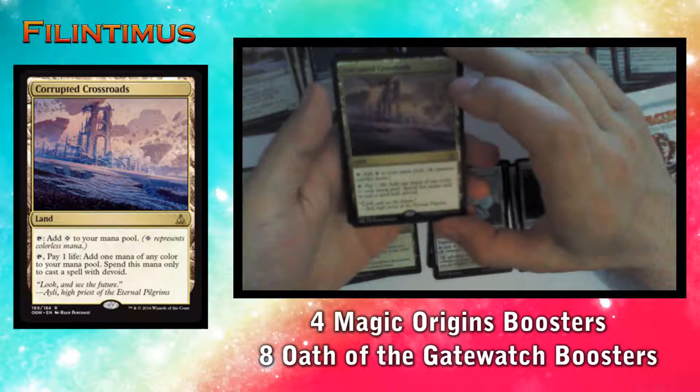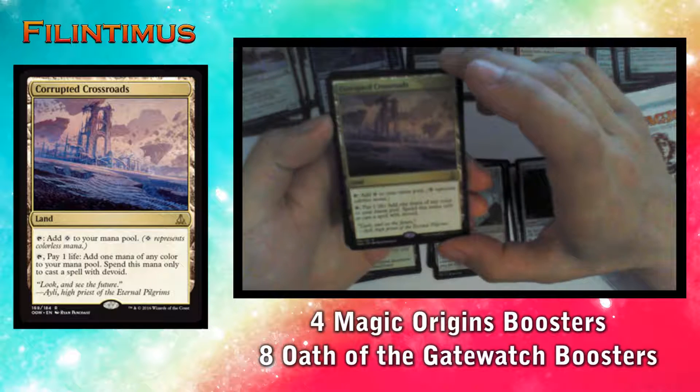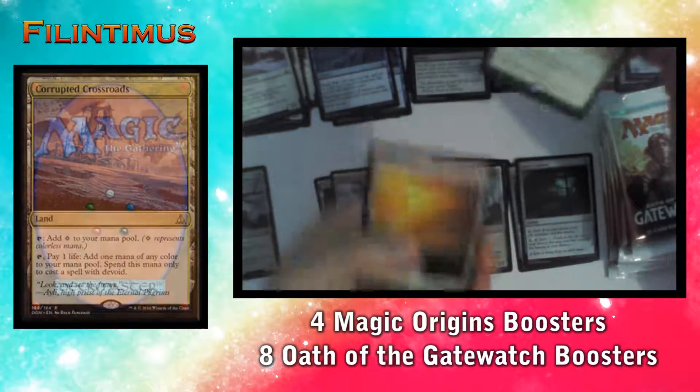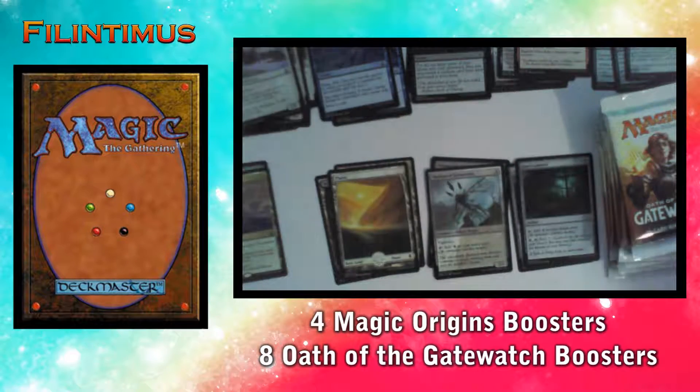Corrupted Crossroads: tap, pay one life, add one mana of any color to your mana pool. You may spend this mana only to cast a spell with devoid. Also in the pack: Plains and a Zombie Token.